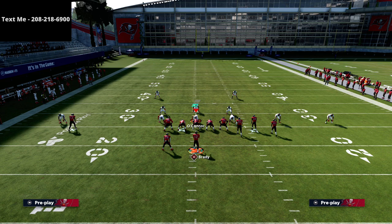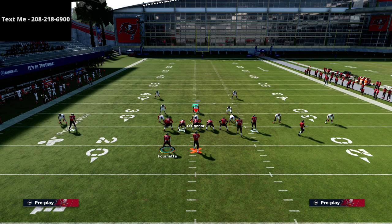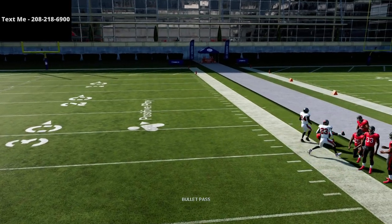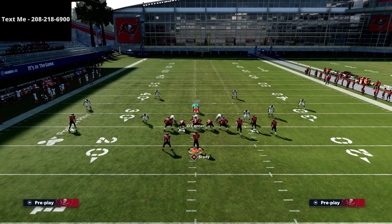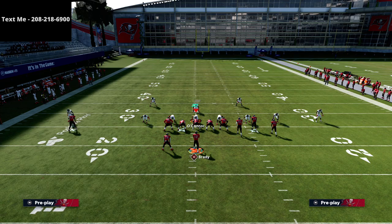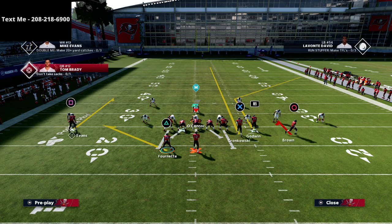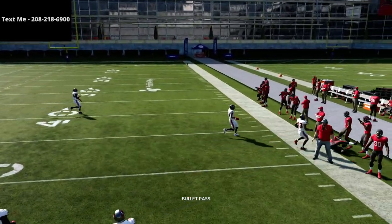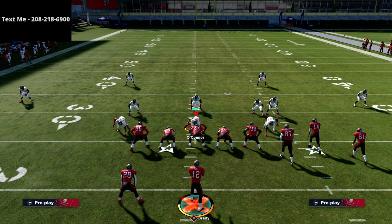If they run a baseline cover two, I typically like to leave the R1 receiver on his default route — you'll see it gets him deeper up the field, and you can throw that and catch it on the sideline nicely. Against a base-aligned cover three, most people won't run that against bunch because it leaves them vulnerable to a slot fade, but if they do, the deep blue gets pulled and you have a nice window to hit the corner route.